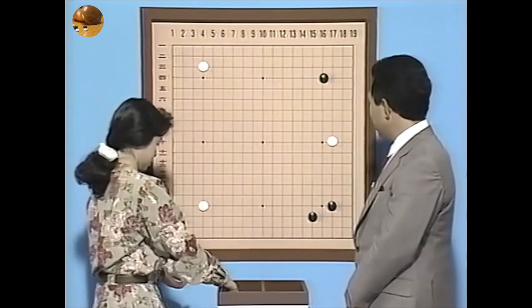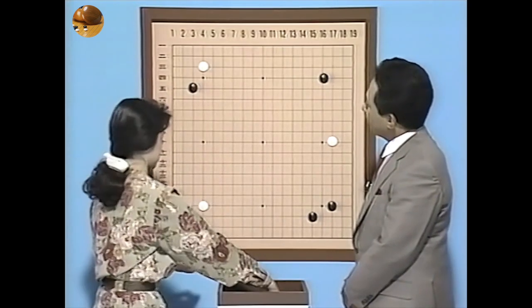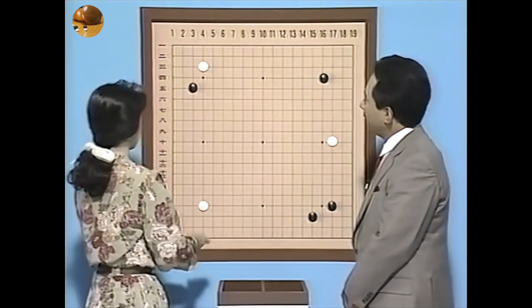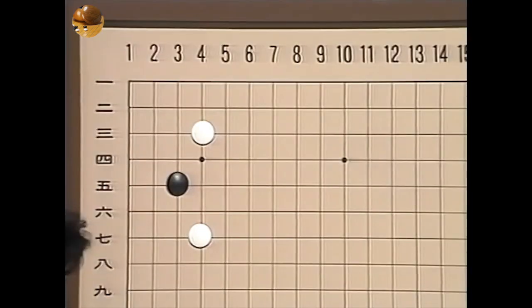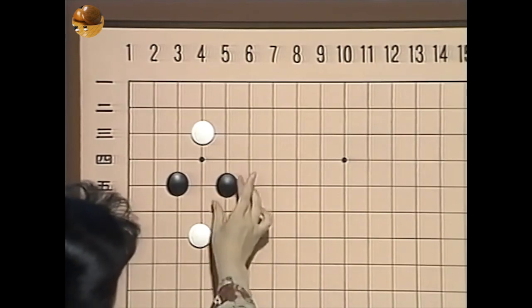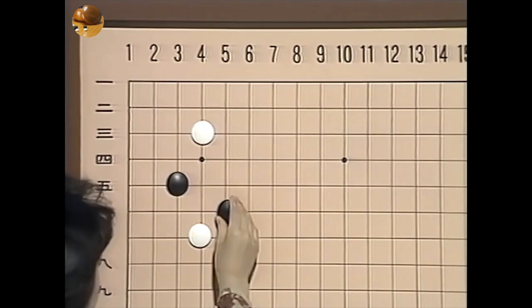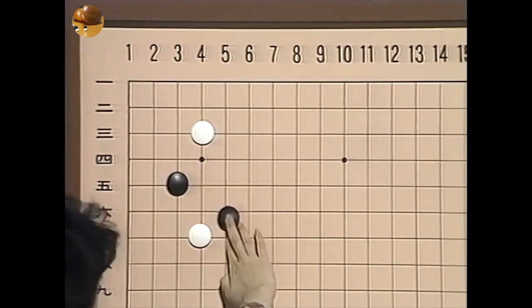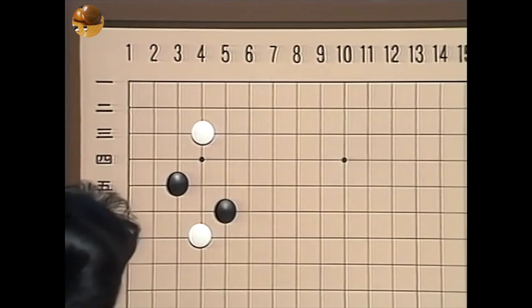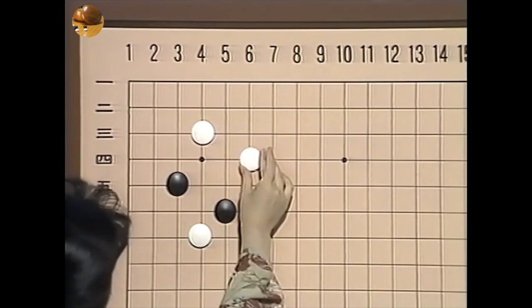でここで戦いを起こしながらここ全体をまあ攻めてみると、そんな考え方もあるですね。実戦はこう対射で戦いを仕掛けに行ったと。こういう形になりましたね。1手目が黒が星から始まりました。そして小目ですね、これは私の実戦符です。そして小目に閉まりまして、白がまあ割り打ちをしたと。そこで小目に対するえー小毛間がかりですね。それに対して白が一見高がかりと、実戦では桂馬に行きましたね。